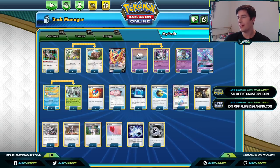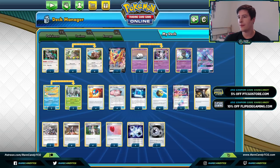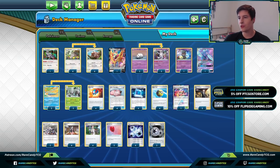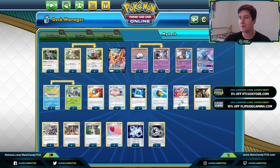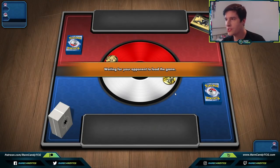Everything else is pretty standard — two Heirlooms for free retreat and other straightforward stuff. That's the list we're going to try out for Greedent. Let's head into some games and see how it looks in action.